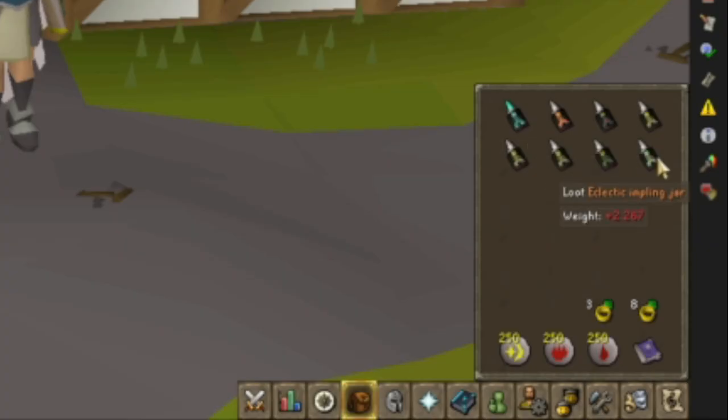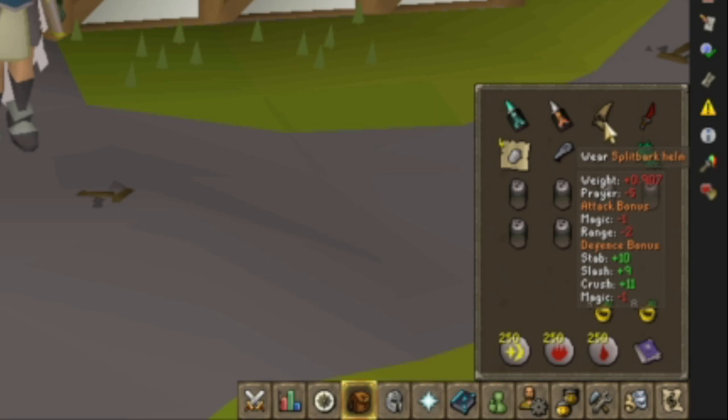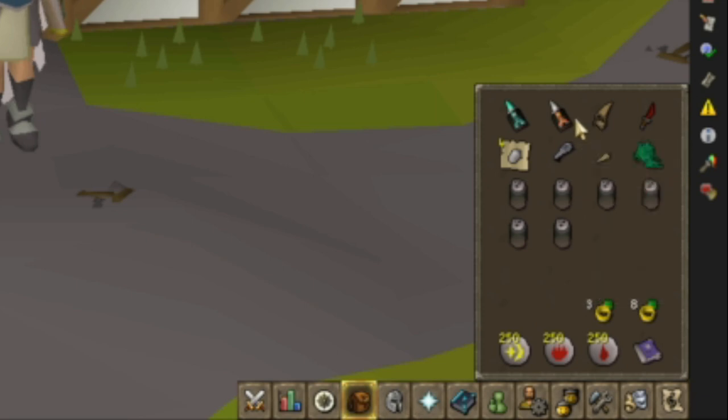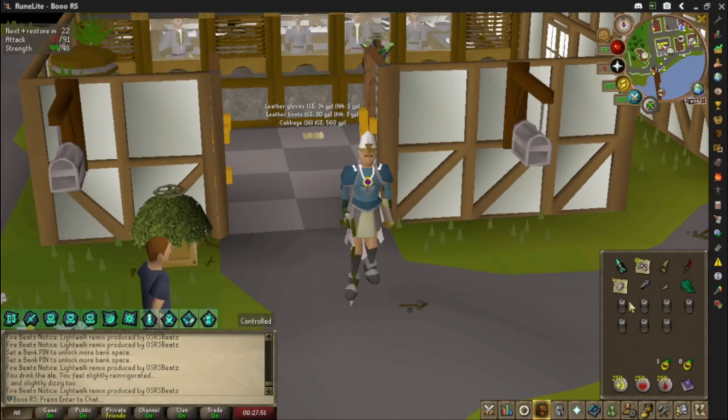Let's pop these open in reverse order. Snapgrass — we can use that. Nature impling. Cactus spine? Meh. Magpie — oh, a dragon dagger, nice. Four diamonds. Hey, a loop half of a key! Okay, now we're on the good ones. Let's try the ninja one. Oh, split bark armor! Wait, that's pretty good — I know it's a task to complete full split bark, so that's actually super cool. Dragon impling. 64 dragon bones — wait, that's kind of insane. Very nice.